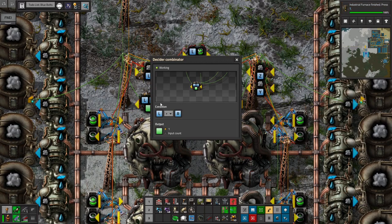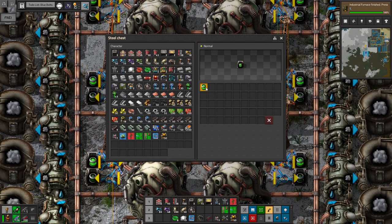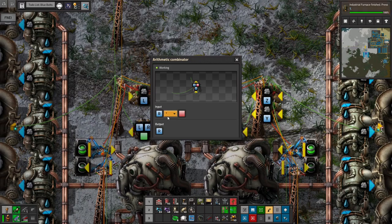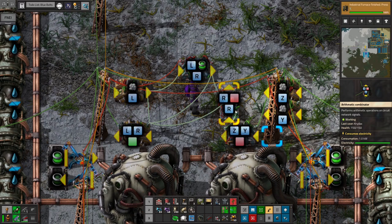It also sends the L to this combinator, and if L is greater than R, it sends the green light for the inserters to insert. So when green is equal to 1, they insert — that's what happens in one tick. It'll send the green light and these will all insert one fuel cell. But then as soon as they do that, L times fuel cells equals something bigger than one, and R will be output. Then R gets output to here — R times red light is outputting R, and this actually wraps back in on itself.